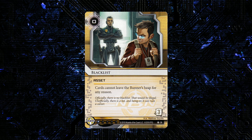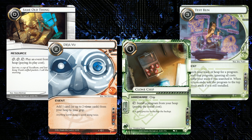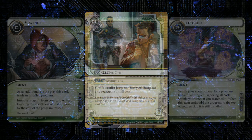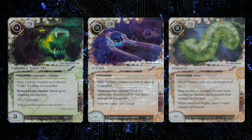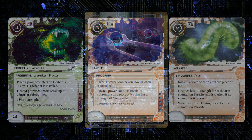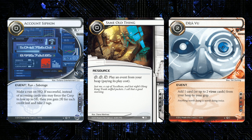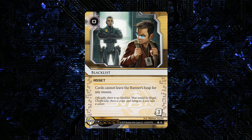Recursion is a big part of your modern runner — being able to reuse key effects is a big part of runner strategy nowadays, and this is going to turn off a lot of those cards: Same Old Thing, Clone Chip, Test Run, Retrieval Run, Deja Vu. This seems particularly strong against Shaper because Shaper likes to recur things with Scavenge, Test Run, and Clone Chip, and reuse their breakers — especially Lady or the disposable breakers that you need to replenish counters on. It also seems reasonably good against an Account Siphon recursion deck, since those decks lose a lot of power when they're not able to Same Old Thing or Deja Vu their Account Siphons.